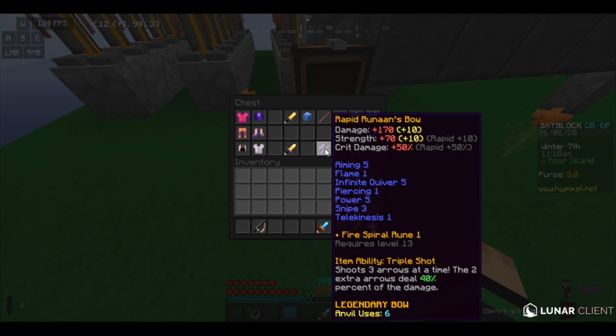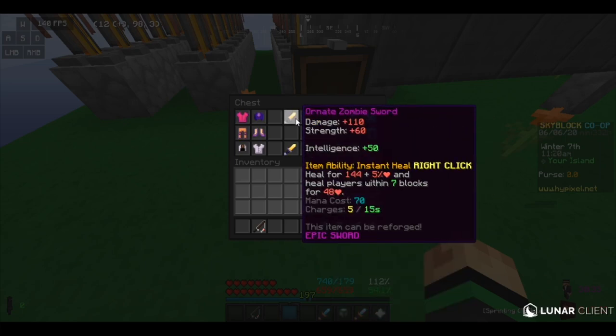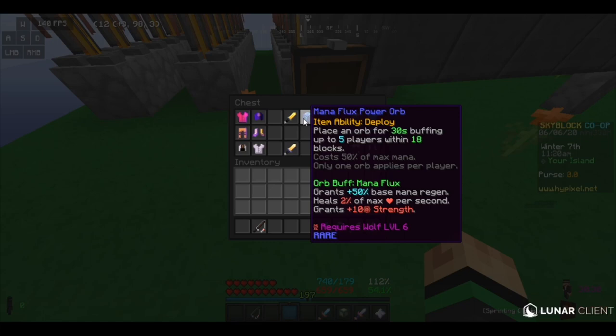A good bow, especially if you're Archer — Runons or the Scorpion Bow, whatever spider one — but this is also an important thing to have. And then healing, especially if you're the Healer class for sure, it's just kind of in the title.